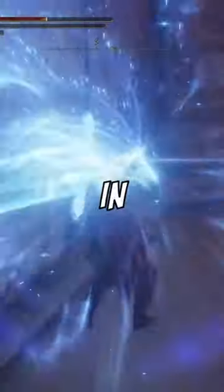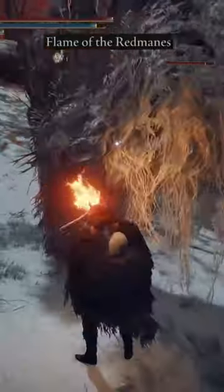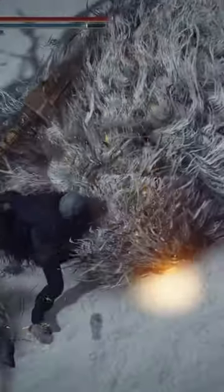Here are six Ash of War tricks you need to try in Elden Ring. Flame of the Red Mane has incredible poise damage, so throw this on a Misericorde and you have the easiest and highest critical attack build in the game.